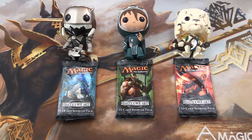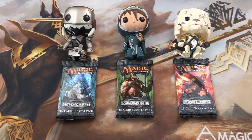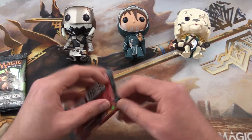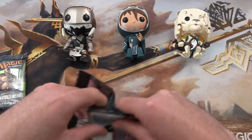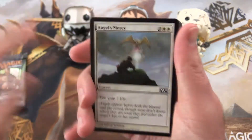Today on MTG Unpacked we have three packs of the 2012 Core Set. With me is Garruk, Jace, and Ajani. Hopefully they will give us some luck with these packs. Jace gave us some fantastic pulls a few videos ago, so hopefully we'll repeat that today.